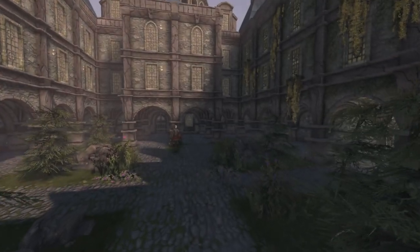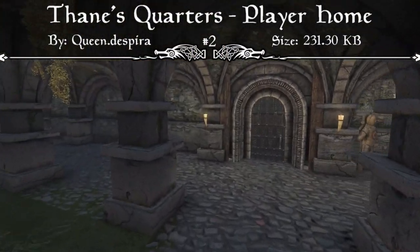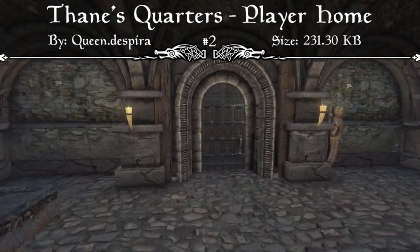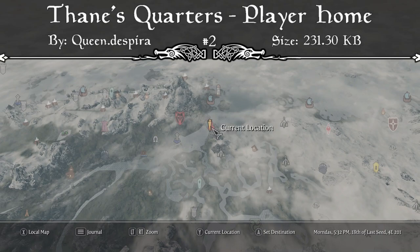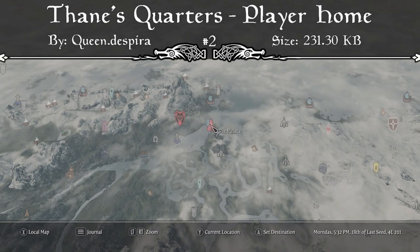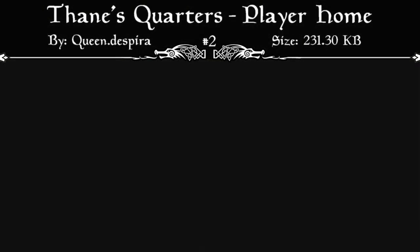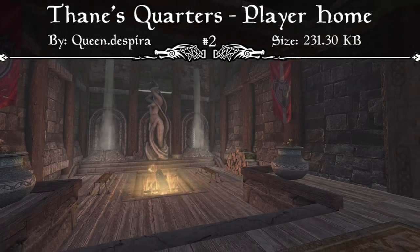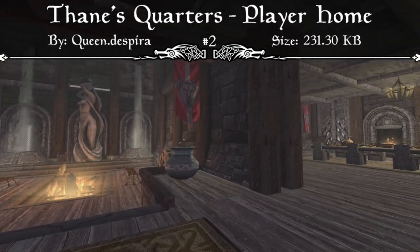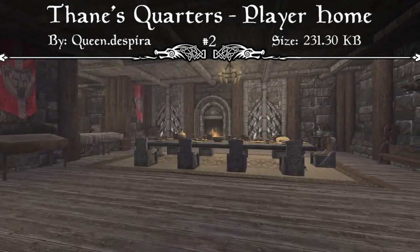Coming in at our number 2 spot, we have the Thane's Quarters Player Home. This mod adds the Thane's Quarters to the Blue Palace in Solitude in the Unused Wing, which is a medium-sized player home for your family and followers. It has tons of features, including a staff enchanting table as well as all the other crafting stations in the game, a kids' room for 3 and beds for 15+, a bathing room, a storage and basic display room, a jail, a dining room, bar and kitchen, a shrine room, and a huge library, as well as many display racks and harvestable plants and crafted item storage.